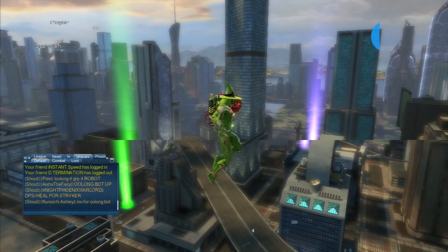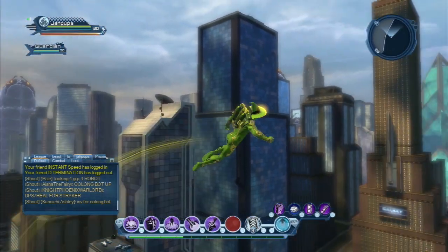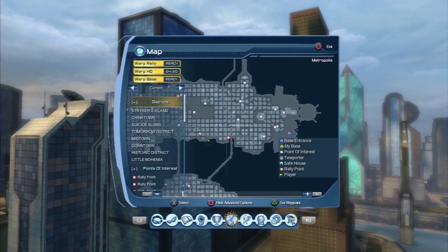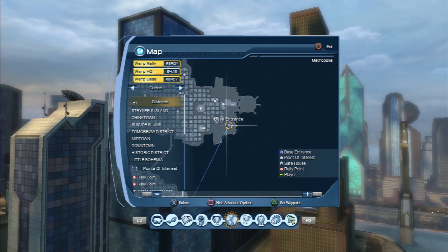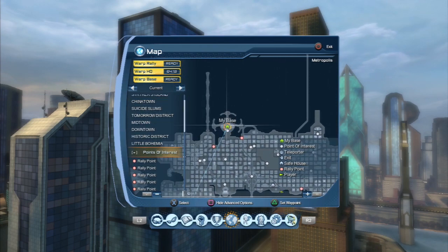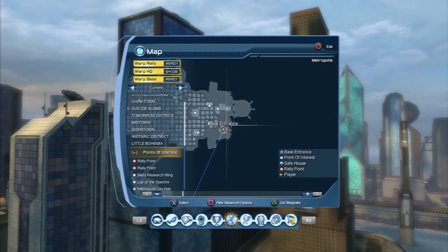When I clicked on it, it doesn't come up on the map, so what I did is I hit Start and look — there it is, there's his entrance to his base. My base is all the way up here on the Sand Spire, so I know it's not my base.